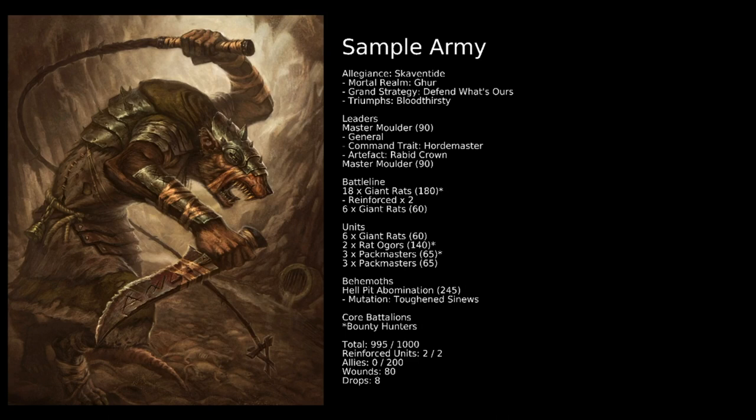You could put on something like the Things Catcher, giving one attack at damage 3 per model — so three attacks at damage 3, nine potential damage from the unit at Rend 1. Could be interesting if you went for a whole bunch of Things Catchers. We then have the other unit of Pack Masters, the 6 Giant Rats, the Rat Ogres, and the Hellpit Abomination. For the Hellpit, I like Tough and Sinews — the extra wounds and extra save are really important, changing your characteristics so you can get down to that all-important 3-up save. The healing prize is probably my second favourite. We've got 995 points spent, both reinforcement points used, no allies, 80 wounds, and 8 drops.